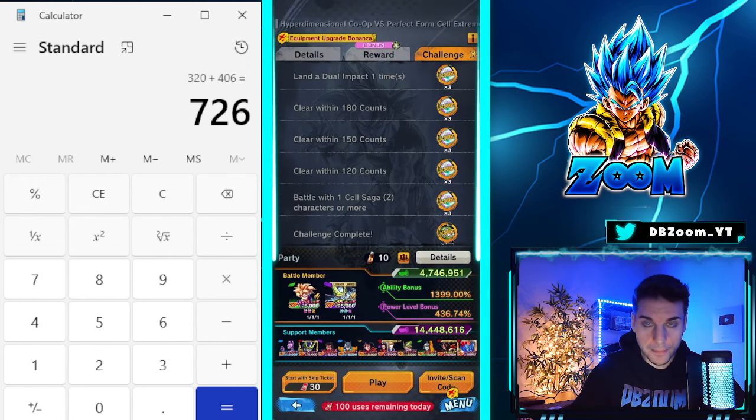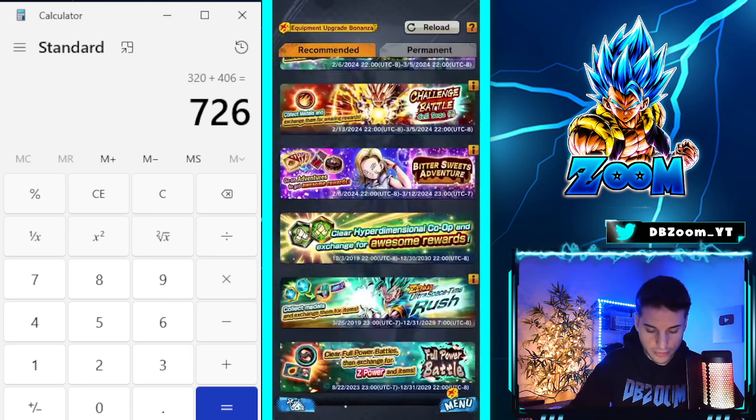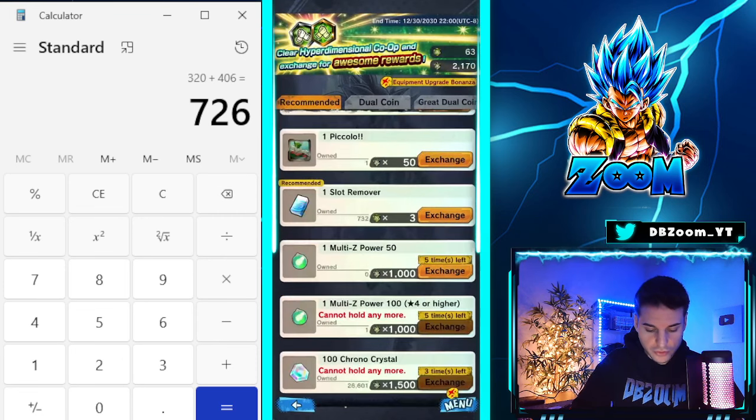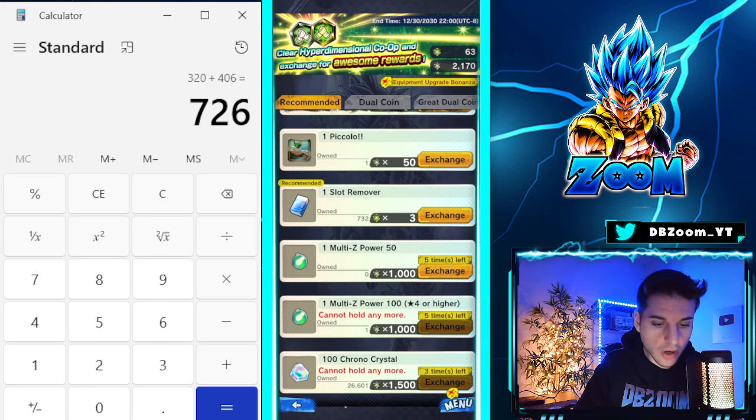We can also collect an extra 300 crystals from the co-op shop. Let me just double-check that — if you scroll down, there we go. It just got reset because of the special co-op, so that's 406 total from co-op. Pretty good.